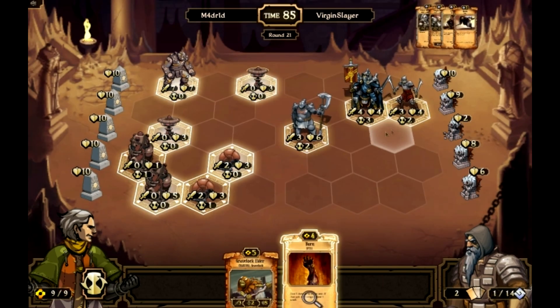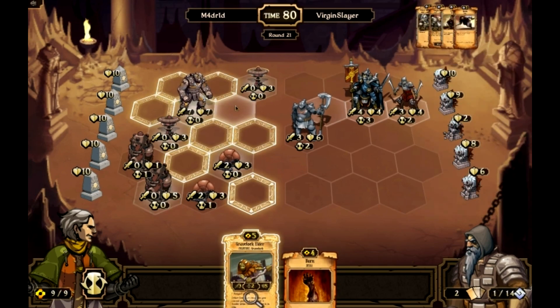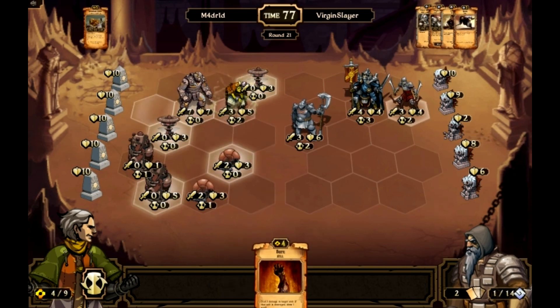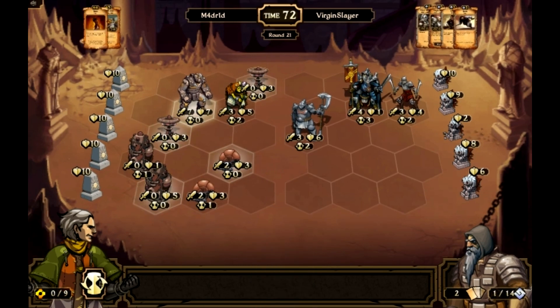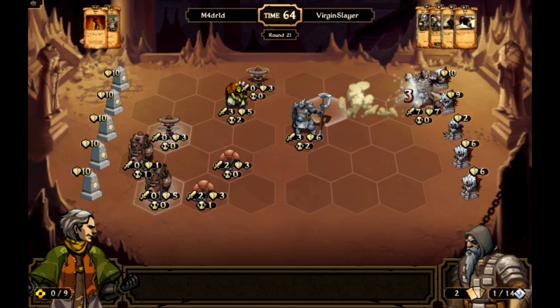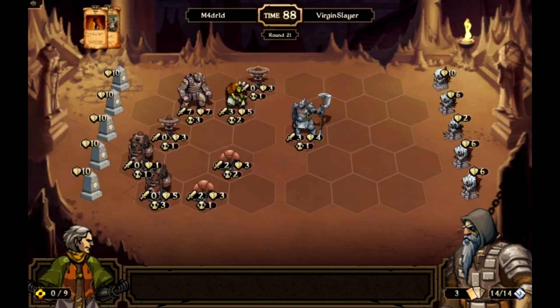Good news is I drew into a burn and a grave lock elder. I'll move this guy over, put this one out, burn the general — I don't want it to live. End turn. Didn't need to burn the general, but whatever, I don't care. It's dead. I did damage to his idol as well.